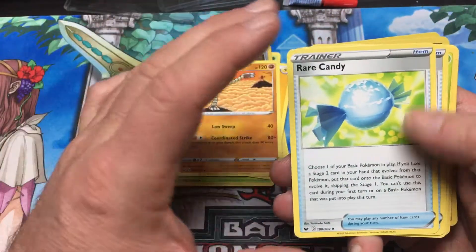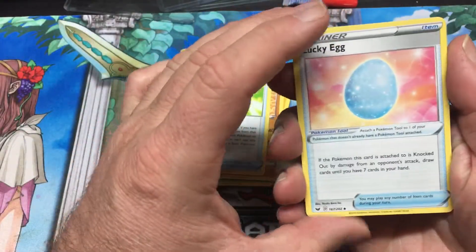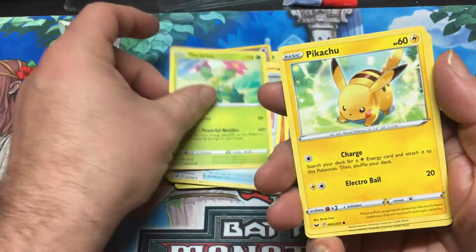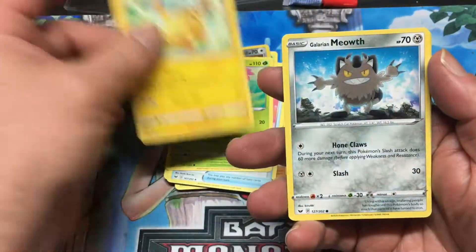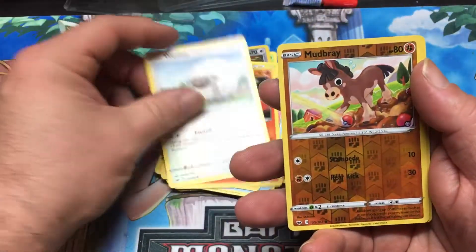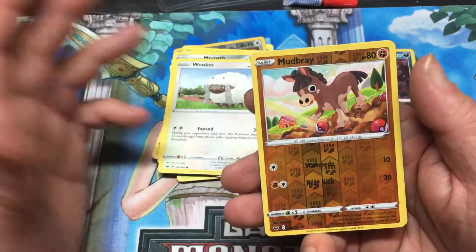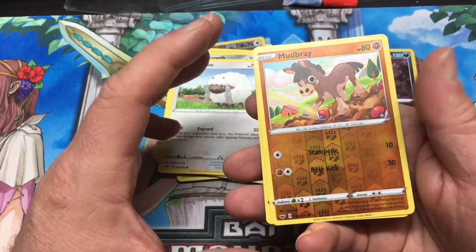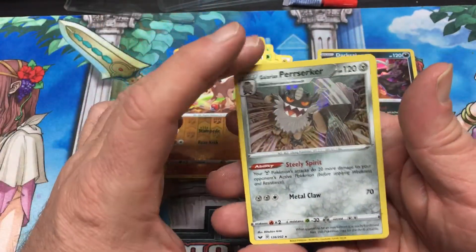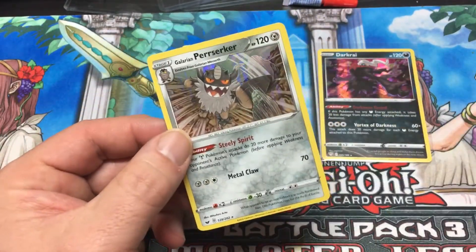Rare Candy. Here's a Lucky Egg. Here's Pikachu. I don't have like a whole pile of packs so I'm just taking my time. Mudbray — it's like one of those My Little Pony cards. And for the last one, we got another holo: this is the Galarian Perrserker. I like that.